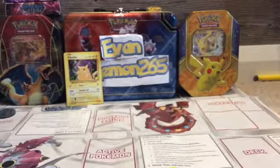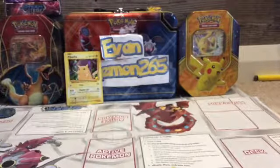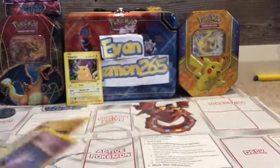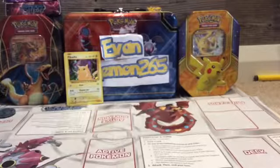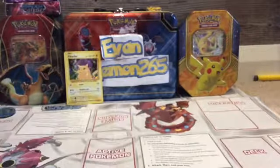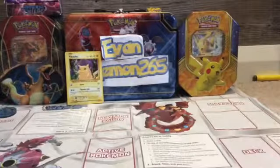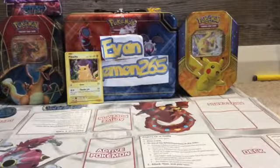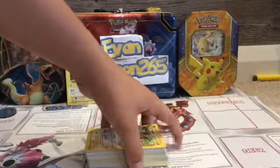You don't really get anything that good, but you get a playing mat, a holo Pikachu, a coin, damage counters, and a how-to-play guide — that's pretty good. It costs about 20 bucks but you don't really get that many good cards. You do get a little box to store your cards and quite a few cards overall.